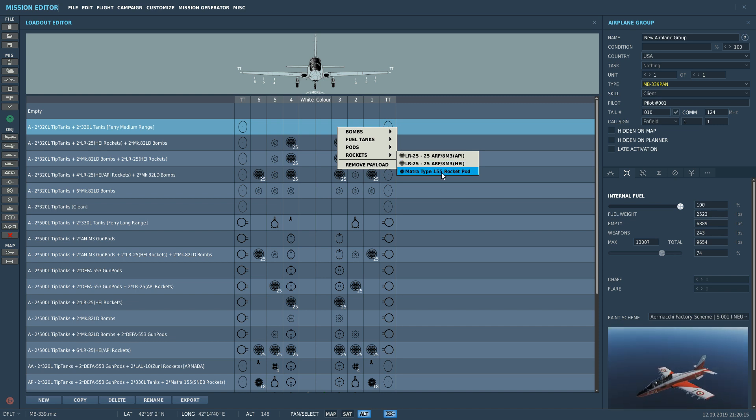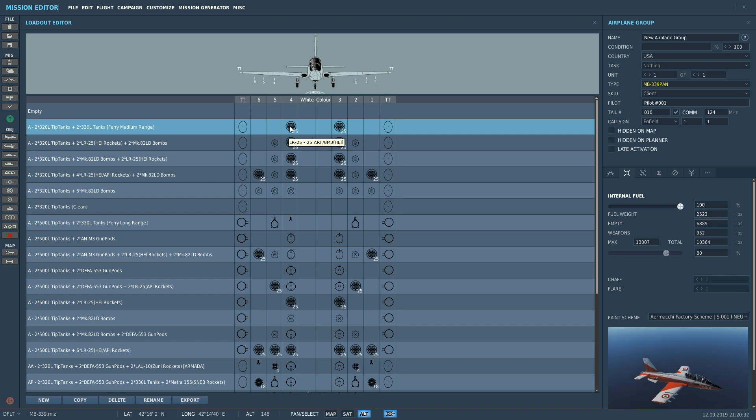We can also have the Matra rocket pod. It contains 18 medium diameter rockets, the same ones as you get in the Mirage 2000 — I believe they are high explosive. So we're going to take high explosive incendiary because they make a bigger bang. That's 50 rockets, low caliber.